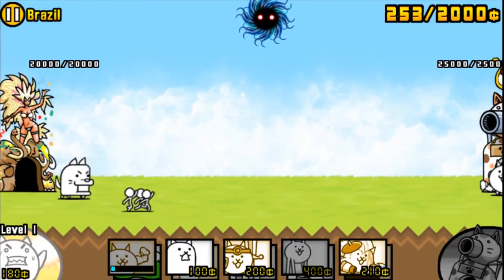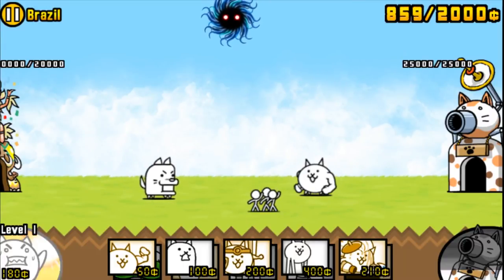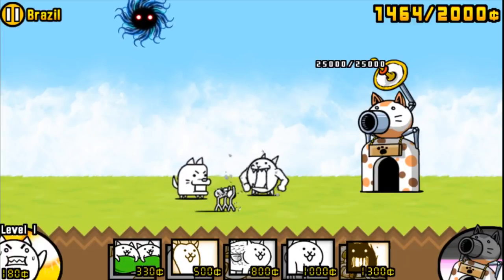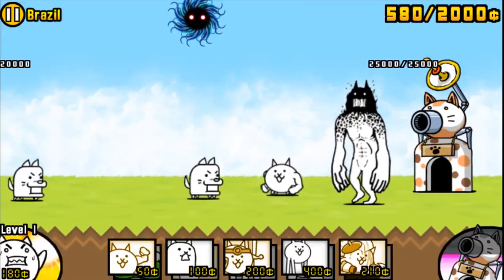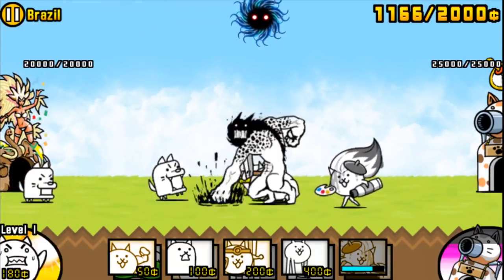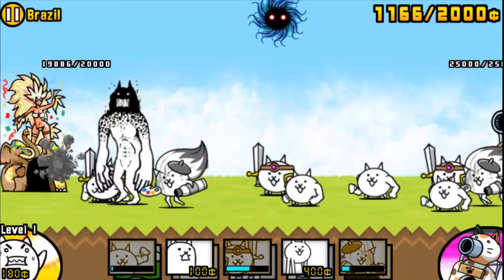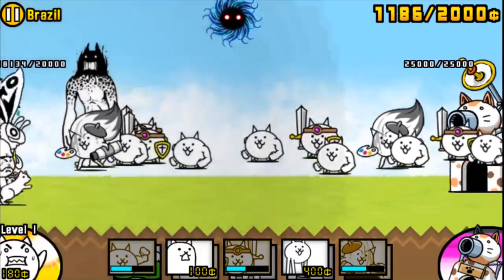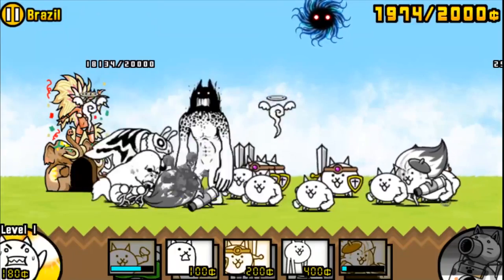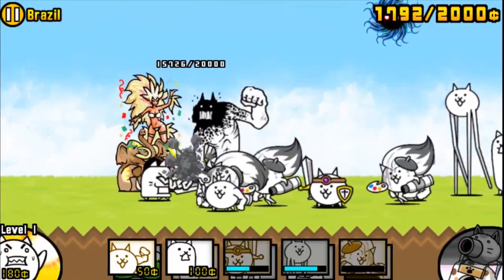Alright, Brazil — take on my macho cat. Look at him, he's so adorable — he has muscles. He bites! I thought he was going to punch. Macho cat is pretty tanky though because he's not dying. What I love about the macho cat is that I can just spam him so fast, whereas my other cats take a while. There's a fire — what is that, a bee? Doesn't stand a chance. Even Brazil can't destroy my cats — my battle cats are way too powerful.